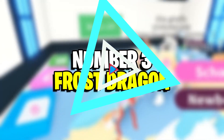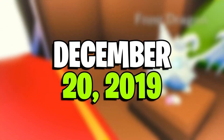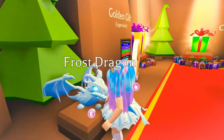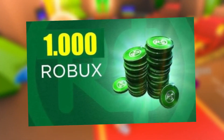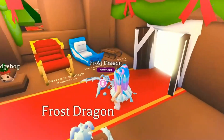Number 3: Frost Dragon. Next on our list is the Frost Dragon that was released on December 20th, 2019 during the Christmas update. At the time of release, it was available for 1,000 Robux. However, if you want to get this pet, the only way out is trading.